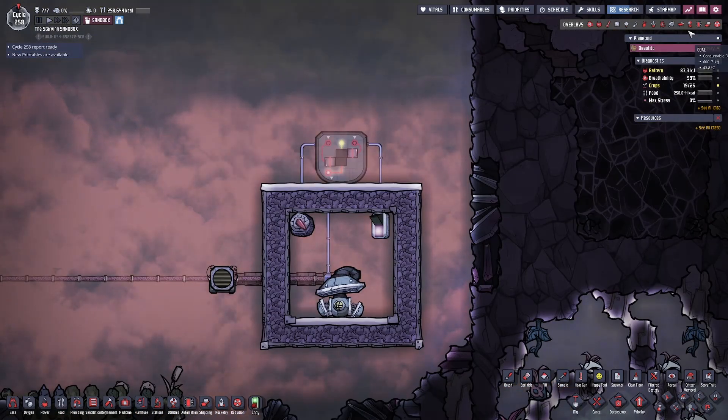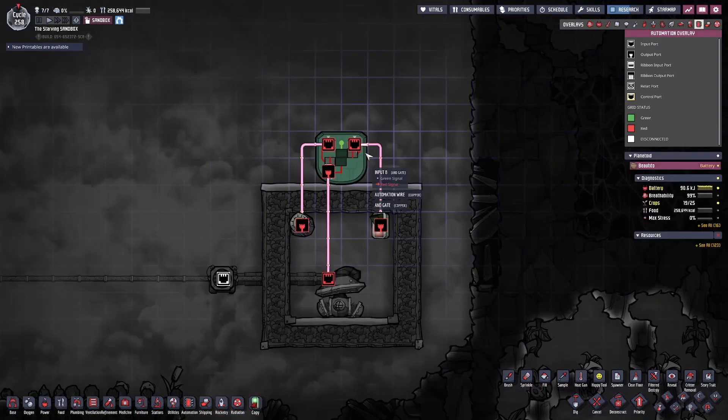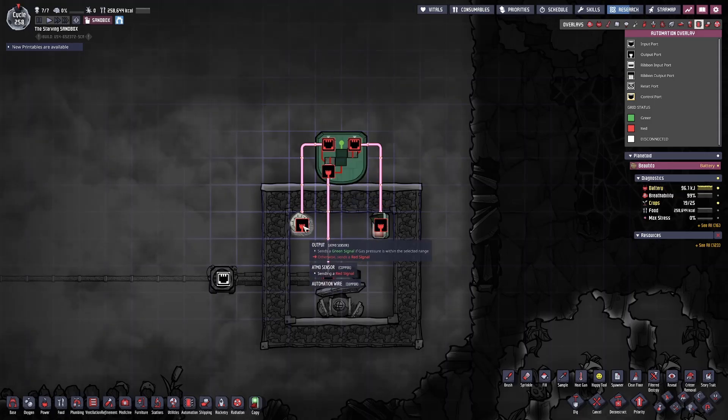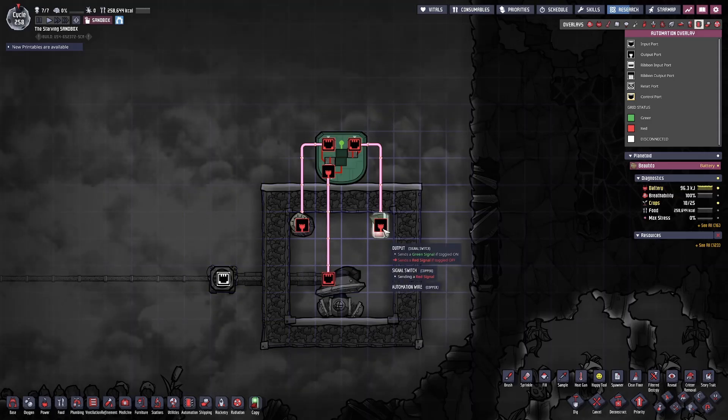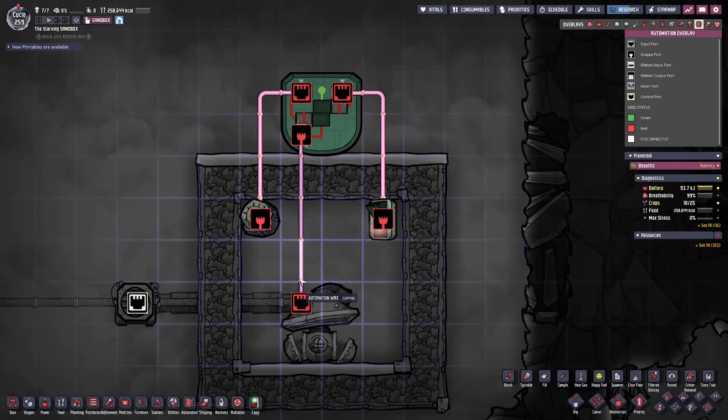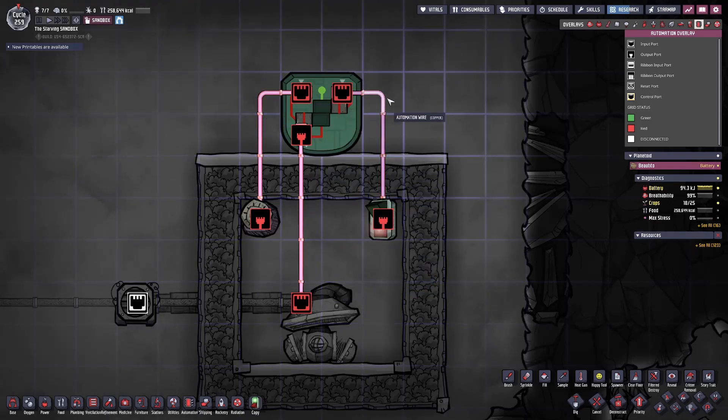Logic gates are very similar in that they all have an input and an output. However, usually they will have more than one input and one singular output depending on what configuration you're trying to use. To demonstrate how a logic gate works, an AND gate will receive two different types of output from two different sensors. This could be two Atmos sensors, or it could be an Atmos sensor and a signal switch — it really doesn't matter.